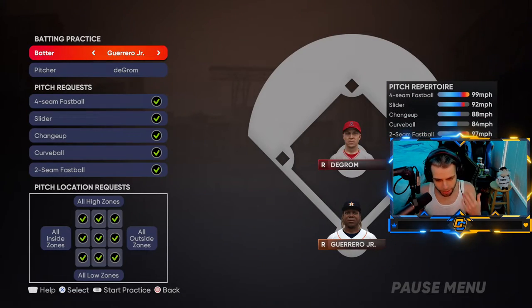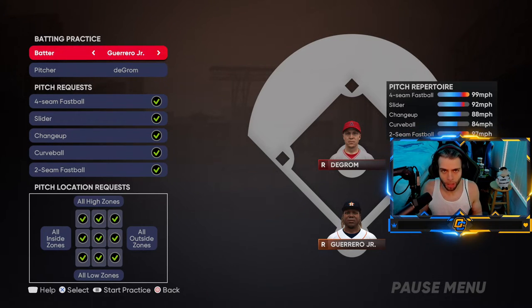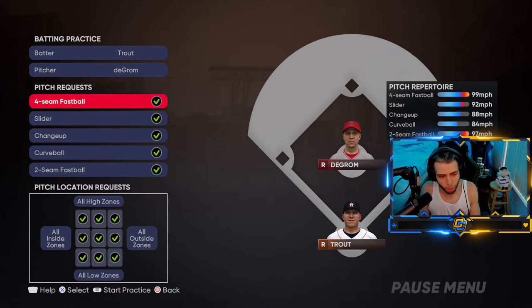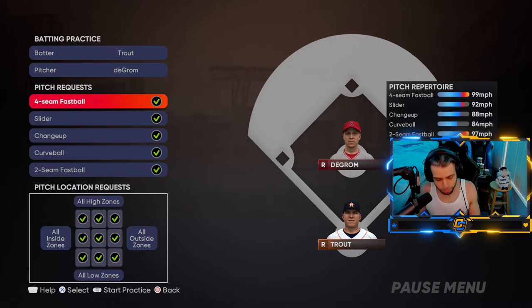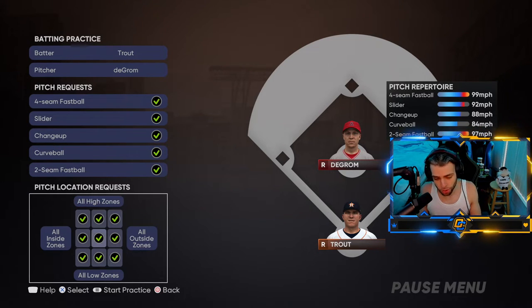If you want to practice hitting the Grom, download this roster - I use JR underscore Strohs. If you're on PlayStation, that's what I use. My man JR makes this roster; it's everything updated until Kenley and Bryce were added, so all the most relevant players right now. I'll hit with Trout to start righty-righty. Have all pitches selected unless you want to work on something specific - I'm going to go with everything.